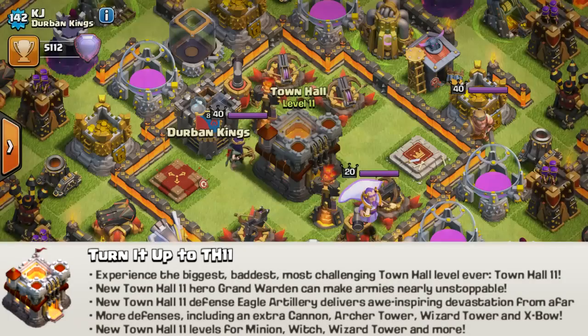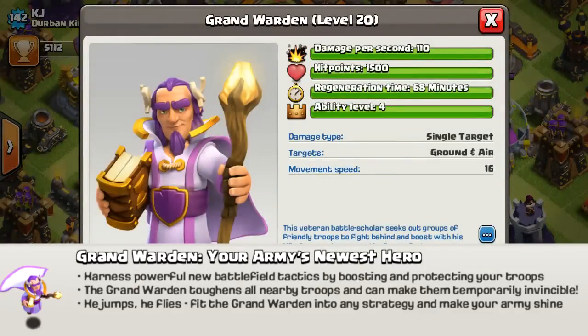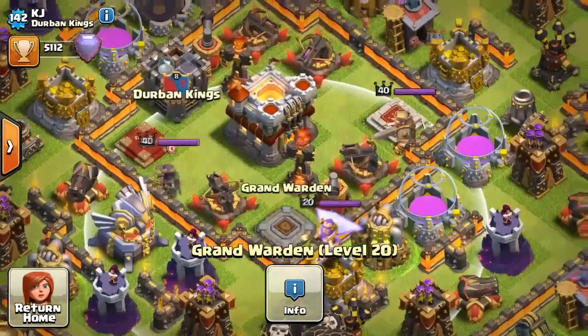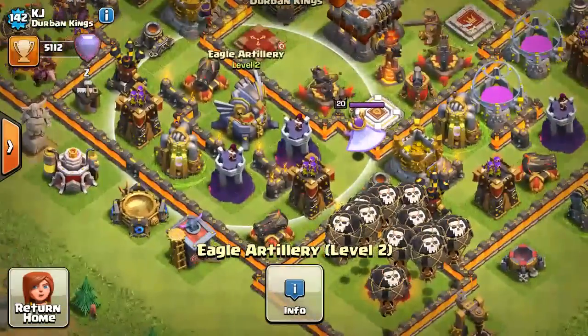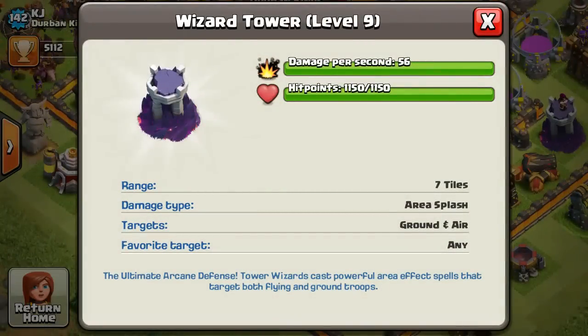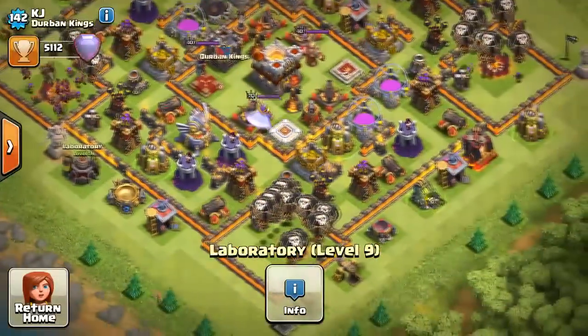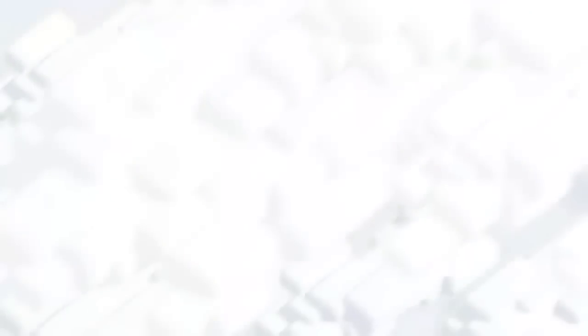Now the most interesting part is Town Hall 11, which introduces a whole bunch of new things such as the Grand Warden — a new hero that many of you have been waiting for. This gives a whole bunch of new battlefield spells and stuff. Eagle Artillery is a new defense, and I can't wait to get it when I level up to Town Hall 11. There are also some little tweaks such as new levels to defenses and other buildings.